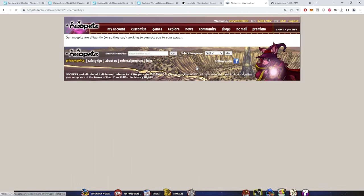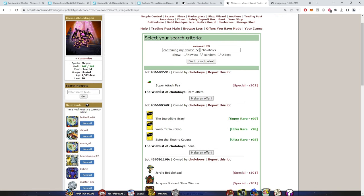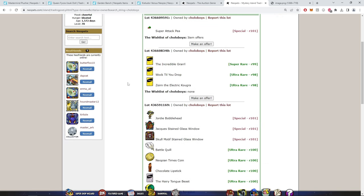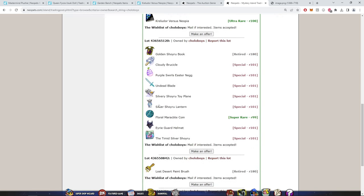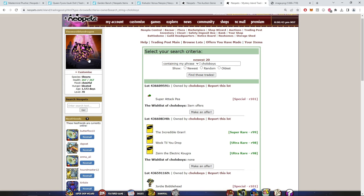Just because we're here, let's see this player's trades — Attack P, rare cards, and some things that look very expensive.